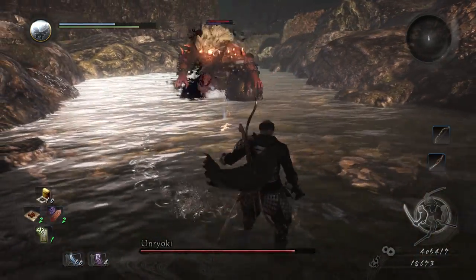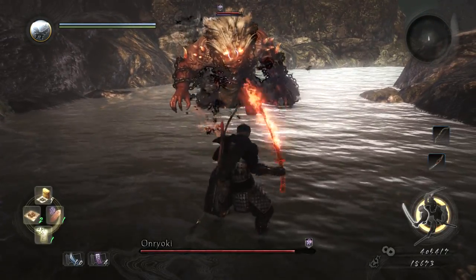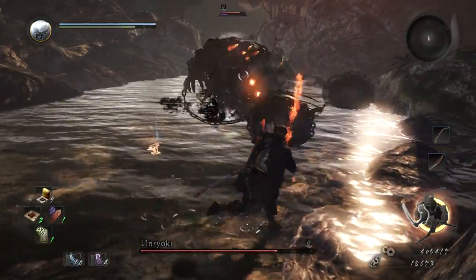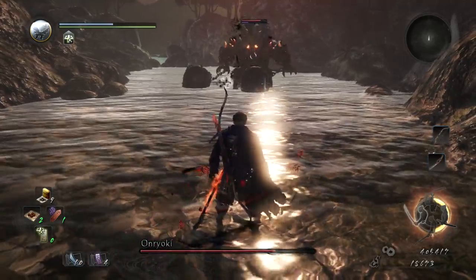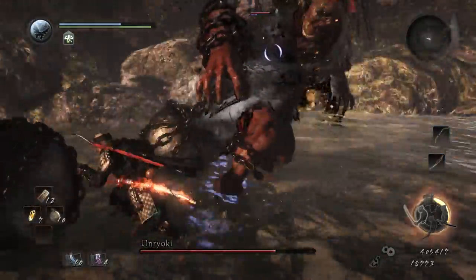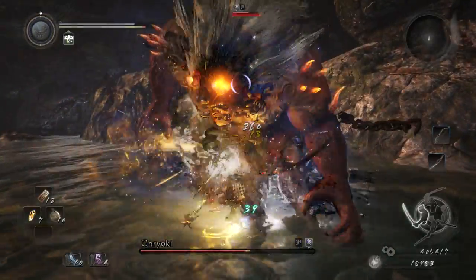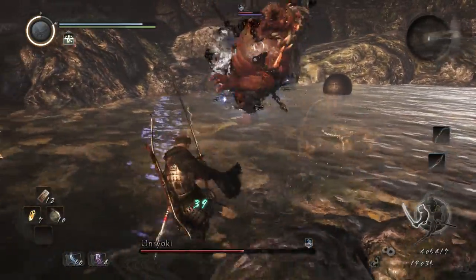He hit me and ran me into a ki corner. Let's use an Elixir and pop him with the Sloth Talisman. Maybe throw on a Fire Amulet for some extra hurt. Let's get out of the way — that was lame, he kind of brought it back and hit me. Let's bust out a Spirit Weapon on him. Get him in the back too. It's almost out of ki. There we go — and what do you got now? Not much.